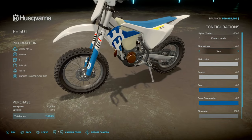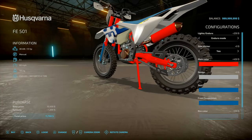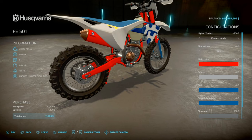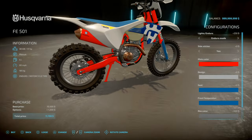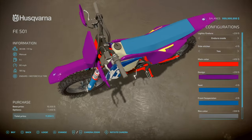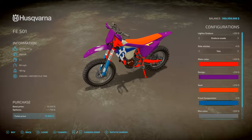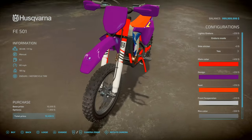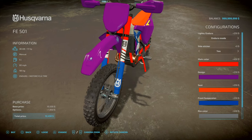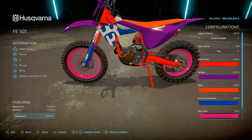You can toggle side stickers yes or no, and choose a main color which changes the chassis, swing arm, side stand, and the side of your exhaust. For your second color — the design color — that will change your panels, mudguards, and handle grips. Then for the seat color, front suspension forks color, and rim color — you can go with a nice hot pink if you like.